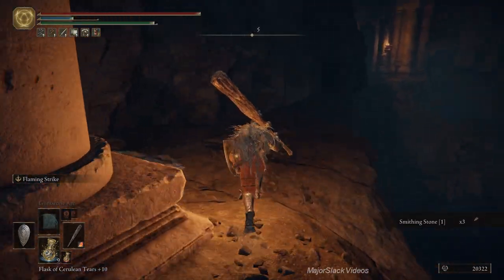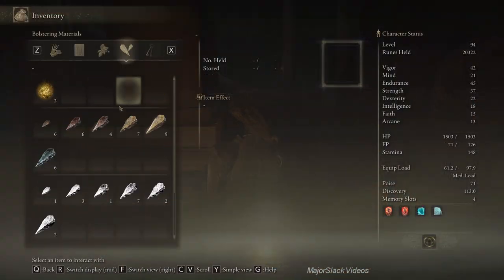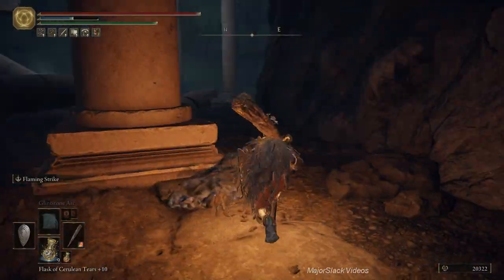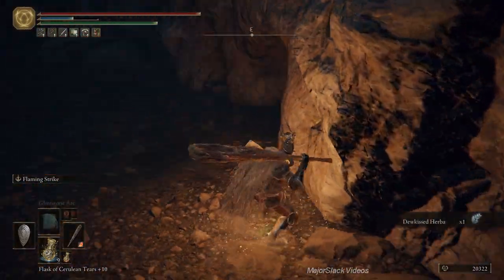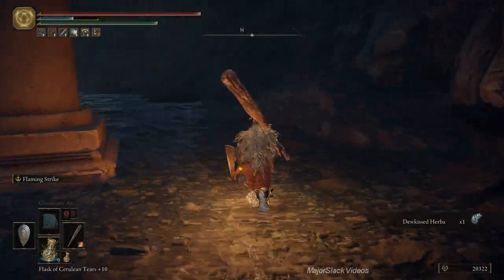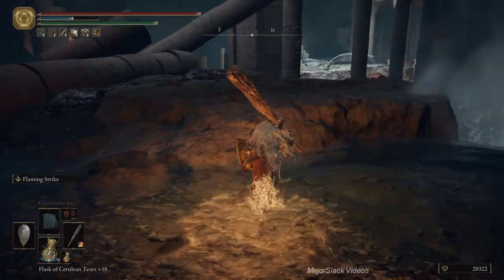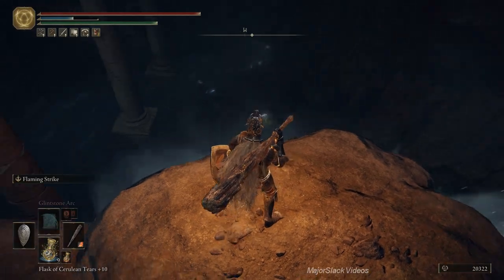Smithing Stone 1 times three. Let's do an inventory on the smithing stones — six threes. Great. Should be some more down there. Let me make sure I've got all the loot up here before we drop down, because it's kind of the point of no return — kind of a pain in the ass to come back.